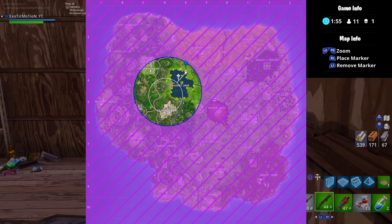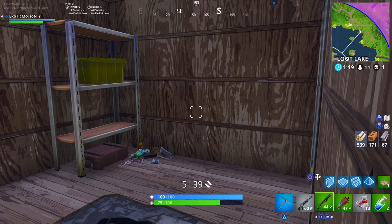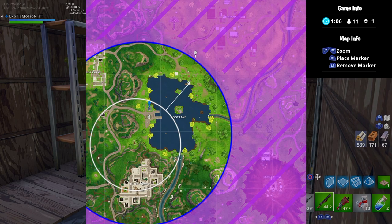The next circle is not where we want it to be. The only place I can think of is going around Loot Lake and then going to factories — that's the only place in the circle we can actually hide. Whoever gets on this mountain is probably going to make it to the end of the game. What we want to do is get inside the factory without being seen, without being touched, without fighting anyone. We're going to run around the long route, come into factories, and hide in there. We can't cut directly through Loot Lake — that's definitely not the move.